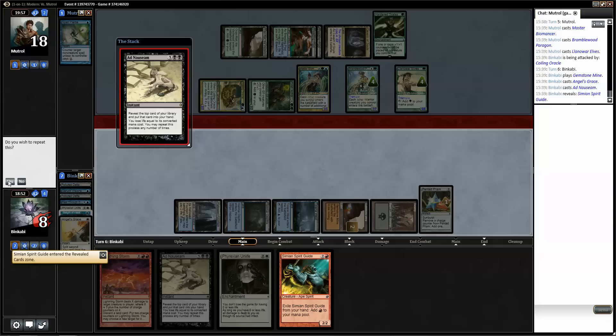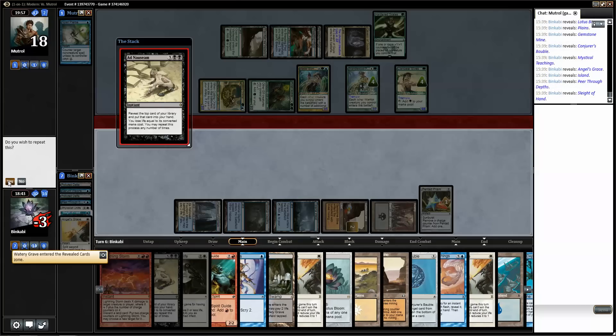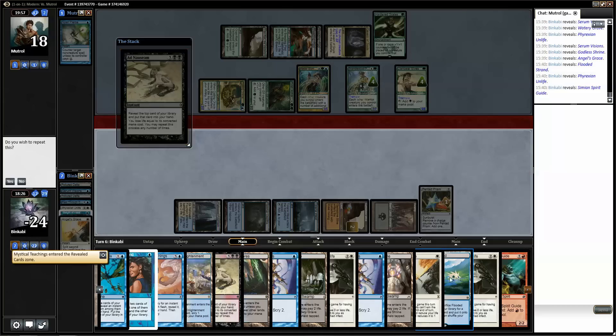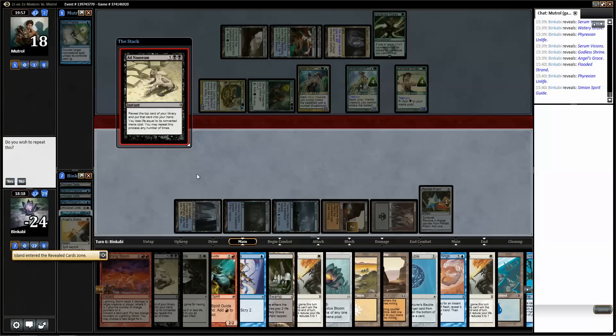Just remove a counter from this, draw a deck. I would prefer if my opponent scoops. Do I have enough? 1, 2, 3... 1, 2, 4, 6, 8, 10, 12, 14, 16, 18, 21. I need two more lands — let's make it 3.